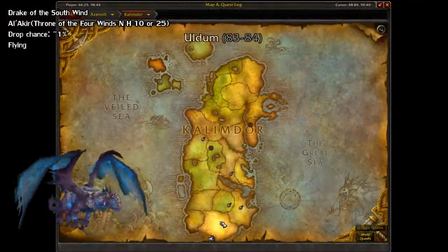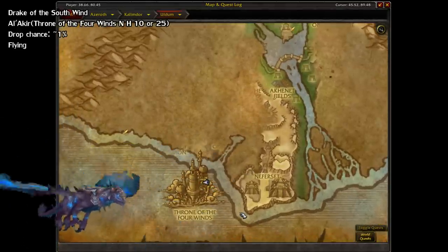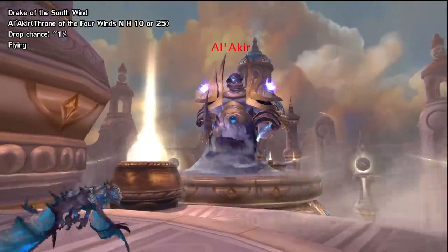And lastly for Cataclysm, we have the Drake of the South Wind from the Throne of the Four Winds raid. You can find it high up in the sky in the Uldum zone in Kalimdor. The second boss, Al'Akir, drops it at a 1% rate on any size or difficulty.